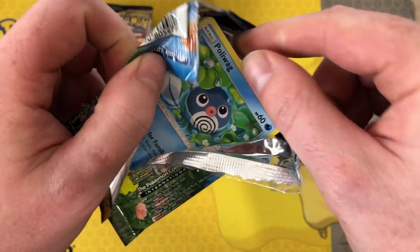We've got Riolu, Porygon, Inkay, Caterpie, Clefairy, Dodgersea reverse, and oh — Vileplume holo! It's quite a nice artwork on that.